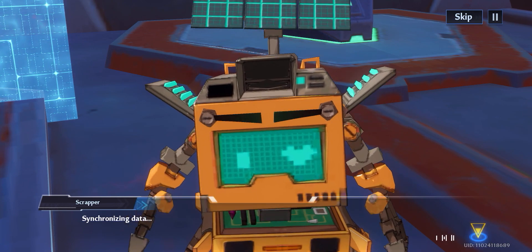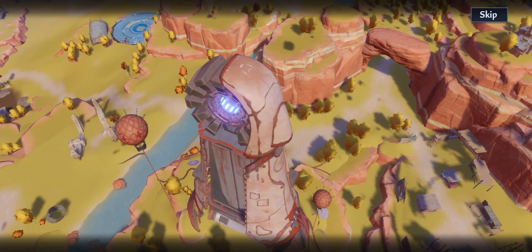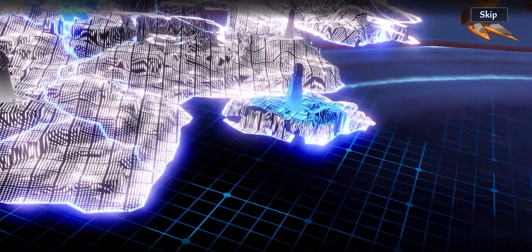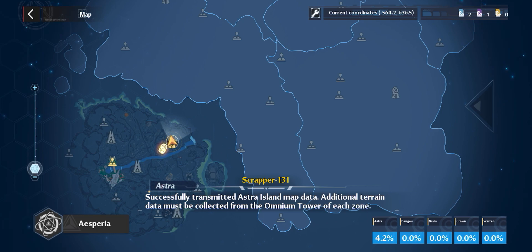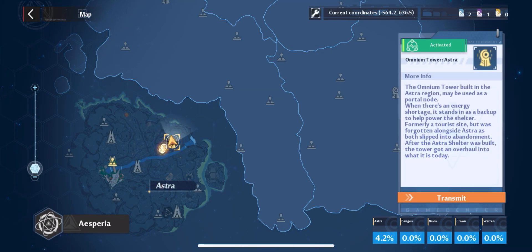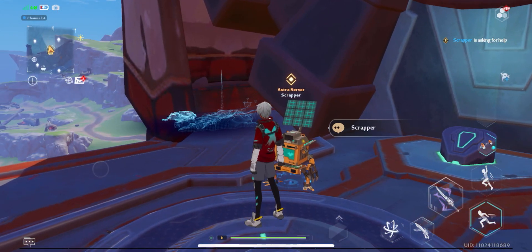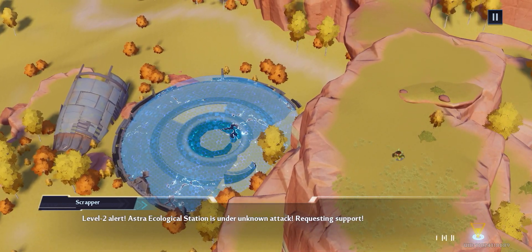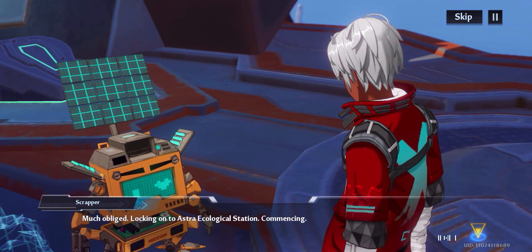Synchronizing data. Successfully transmitted Astro Island map data. Additional terrain data must be collected from the Omnium Tower of each zone. Level 2 alert. Astro Ecological Station is under unknown attack. Requesting support. May you assist me with this problem, my new friend? Much obliged. Locking on to Astro Ecological Station. Commencing.